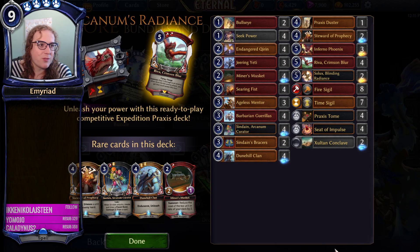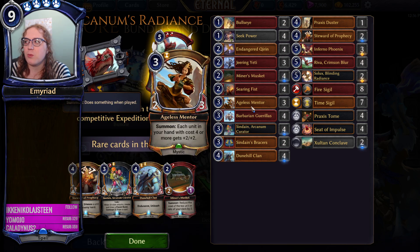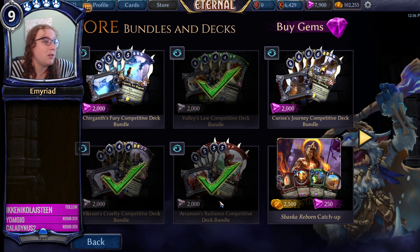In terms of which legendaries you most want, you're probably going to be looking at Valley's Law before you look at Arcanum's Radiance. But if you want to play Praxis, Arcanum's Radiance is going to set you up in a lot of good ways. Valley's Law and Arcanum's Radiance are super worth the buy. Vikram's Cruelty is more better for its rares than its legendaries. Curiox's Journey has some good rares but mostly doesn't have a lot of good cards in general - Hexivore is the only main reason to pick it up, that and Torgoth.